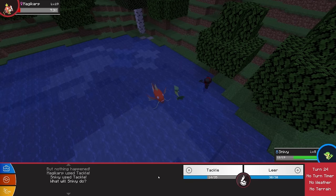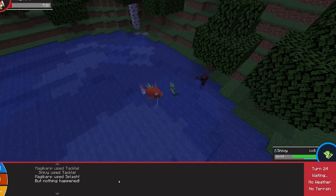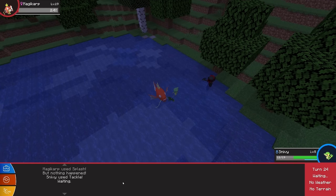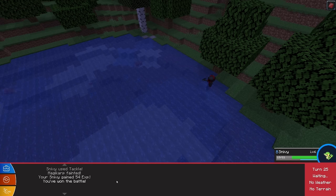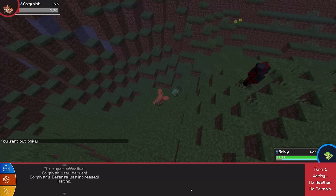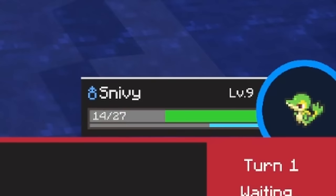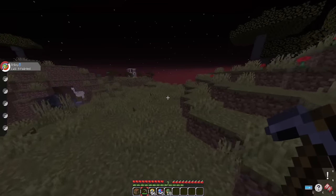I decided to go and try to level up Snivy. This took 24 turns to kill a level 19 Magikarp. Bear in mind, I'm level 5. Somehow Magikarp has Tackle - I didn't understand. It only grew one level; I thought it was going to go like multiple. So I continued to take out the rest of the core fish clan, then got a bit brave, took on an Arrokuda and died.